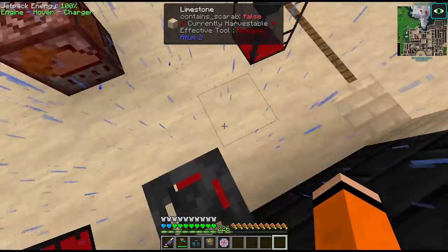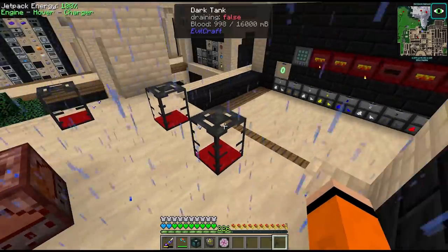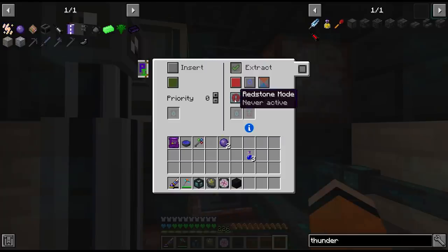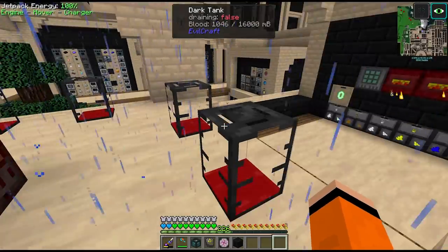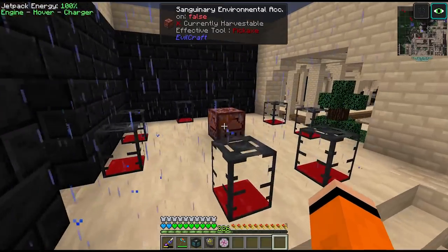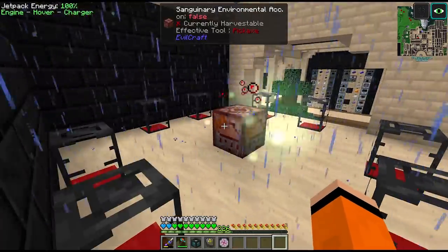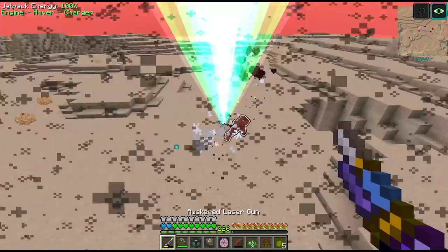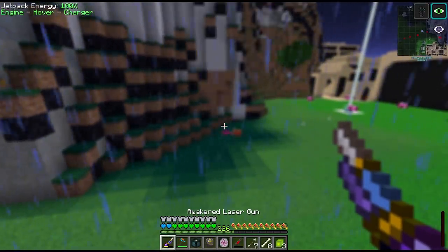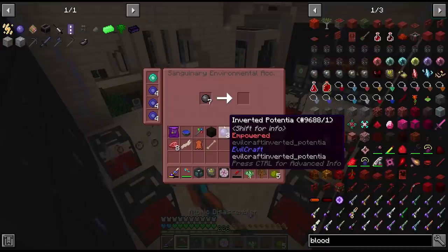Wait - we're not going to have enough Evil Craft blood for this, are we? I forgot that we were out of this. We have to stop the extract from this ender tank. Let's also grab the promises of productivity from these blood infusers - this should help with the blood cost. We may have to go and manually collect some more. I went to collect some manually, and this should give us enough inverted potential.